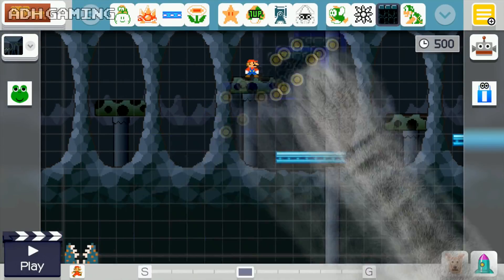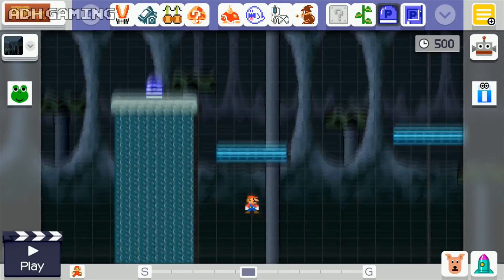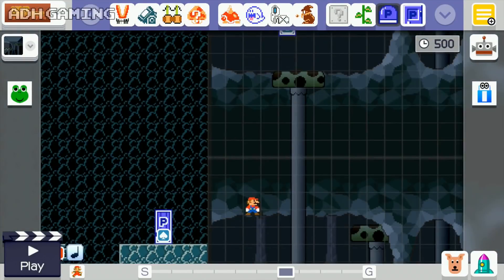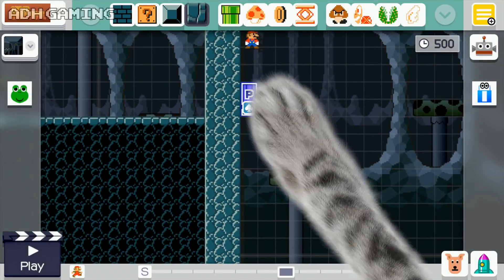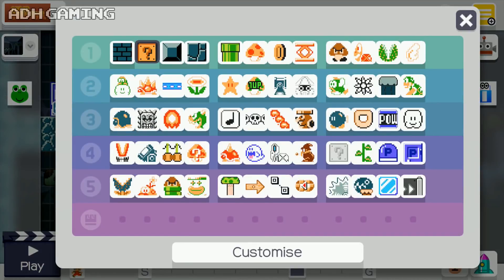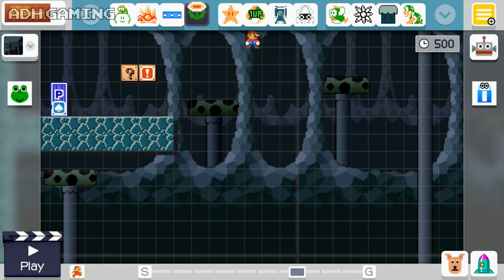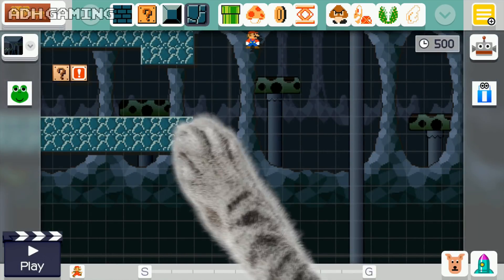So I'm going to change that over to the other semi-solid platform. Put down a P-switch on top. I'll go into a bit more detail in a bit, but you'll need to activate that and get down to that door on the left, which will bring you up here. So let's just put down another power-up, maybe a fire flower this time, and then just build up what I call a cave system.